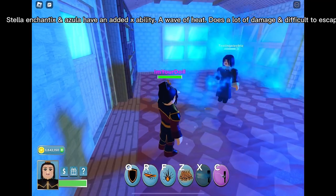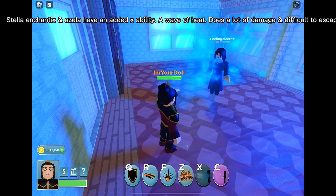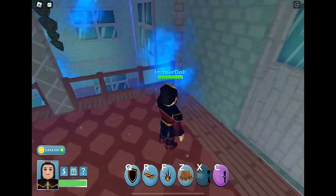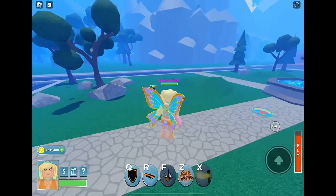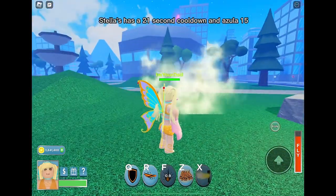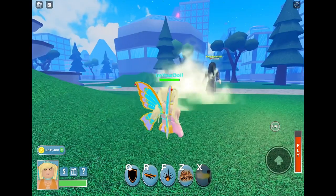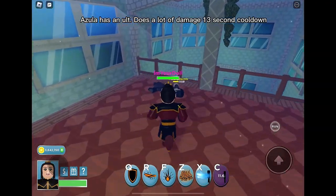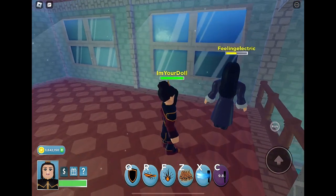Stella Enchantix and Azula have an added X ability — a wave of heat that deals a lot of damage and is difficult to escape. Stella can use this while flying. Stella's X has a 21-second cooldown and Azula's has 15. Azula also has an ult that does a lot of damage with a 13-second cooldown.